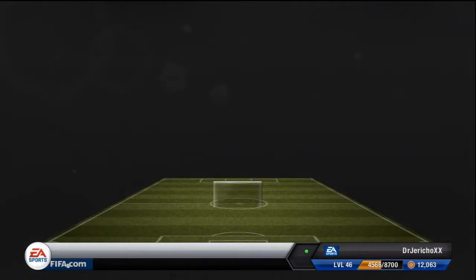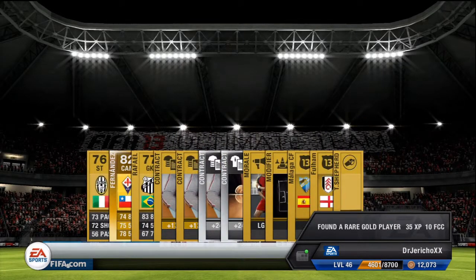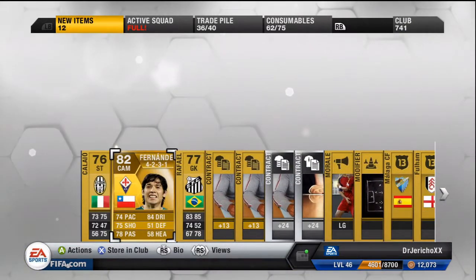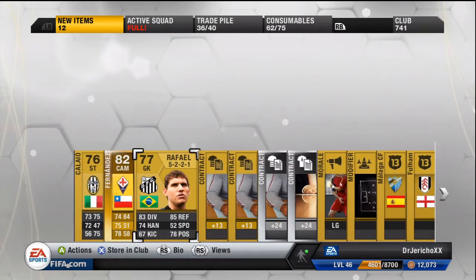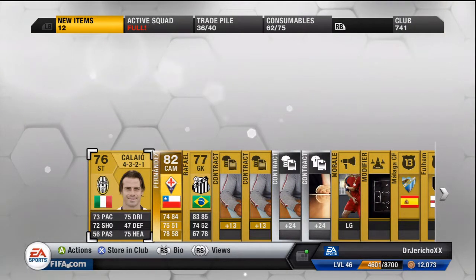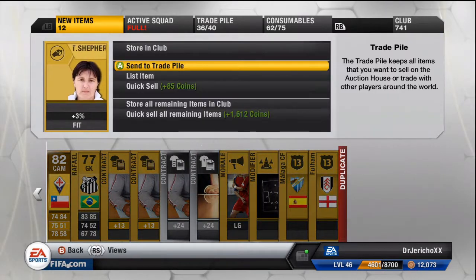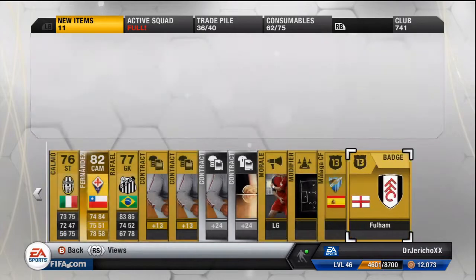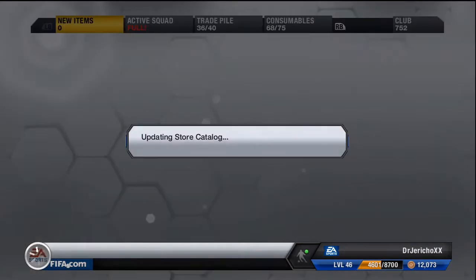Second pack. And we get Fernandes. Okay, plays for Fiorentina, from Chile. Hope it's not too chilly out there. Rafael, Calio, and any duplicates — Shepard. I'll quick sell, and I'll put the remaining ones in the club.